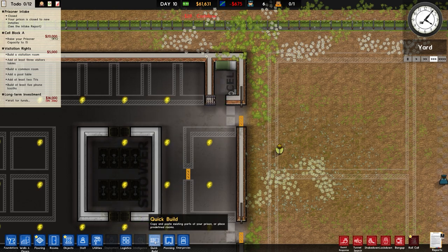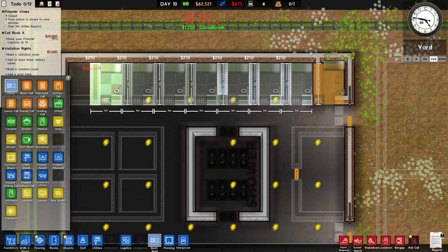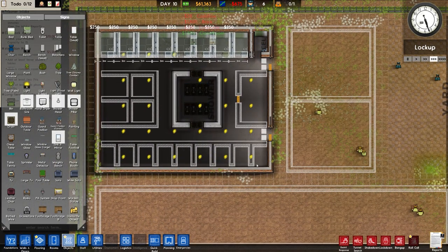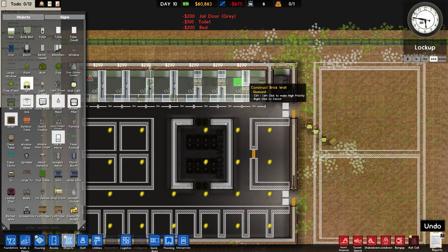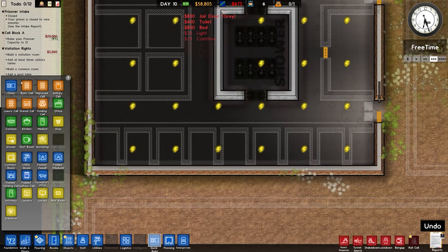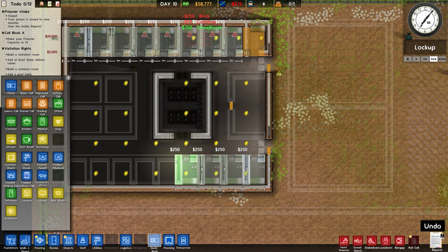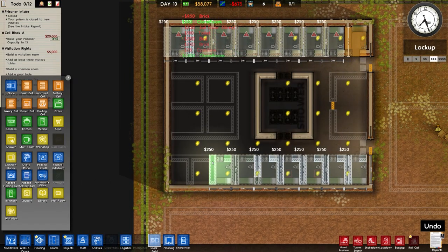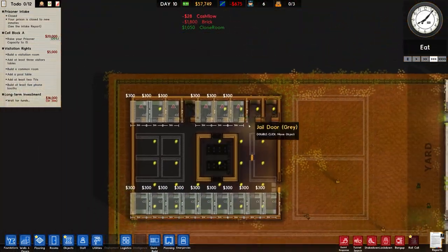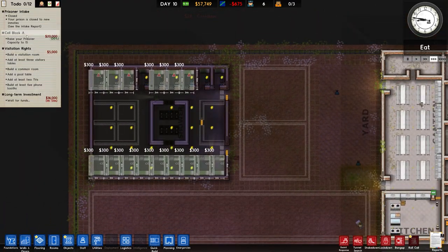I'm going to quick build and clone all of this and work our way down. There's a little problem — we've got no lights in here. I'll place a light in there, though they're already lit in some cells. I'll put them in anyway. Back to quick build, clone and rotate, flip it so it matches the one above. That gives us 18 cells in total, which means cell block A will be completed shortly.